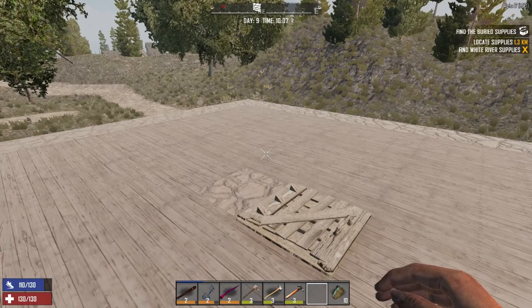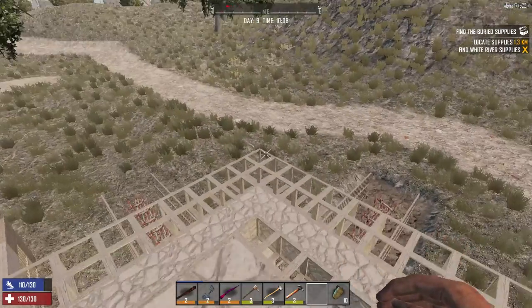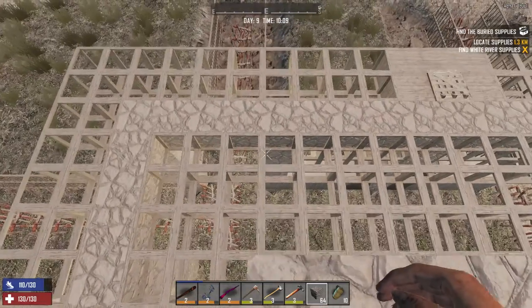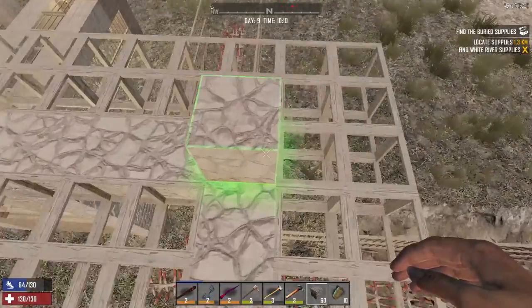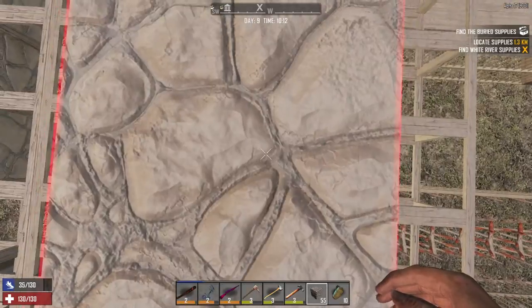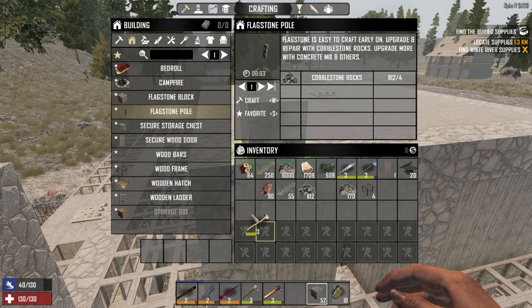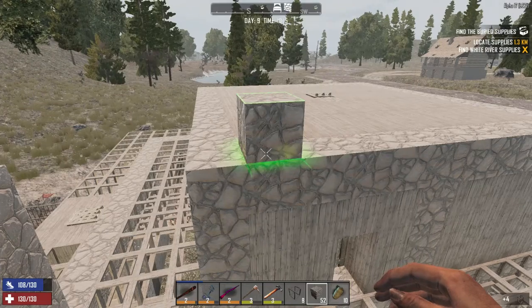Sorry about that — that was an important phone call I had to take. Sorry about the interruption. One, two, three, four is how tall we want these, and we want them all the way around. Let's move this and queue up some more wood frames — let's do a hundred, because I'm pretty sure we're going to go through all of those.